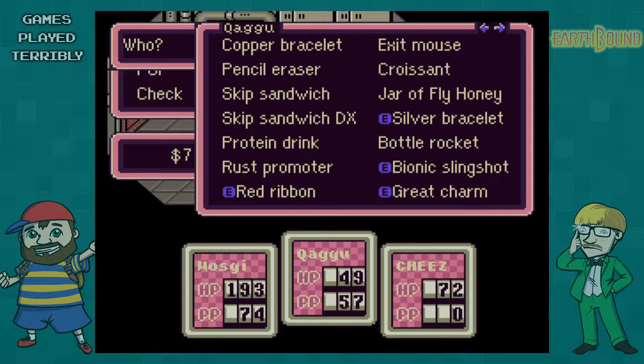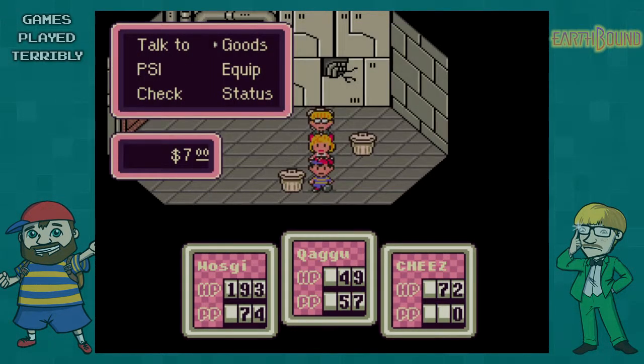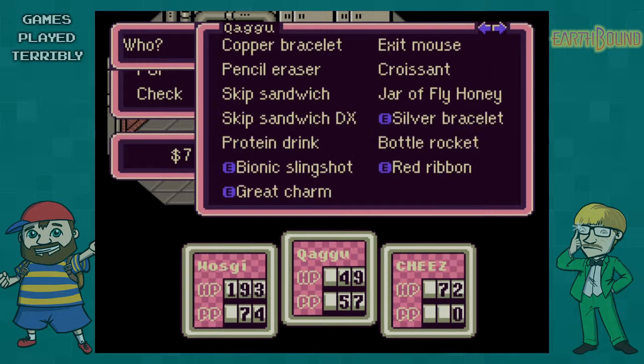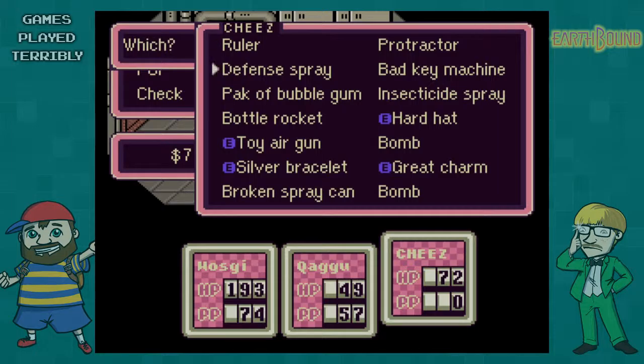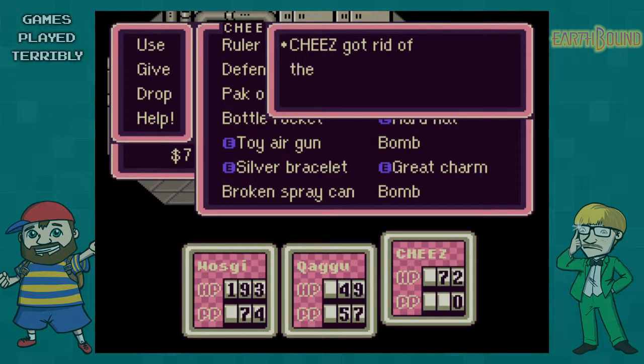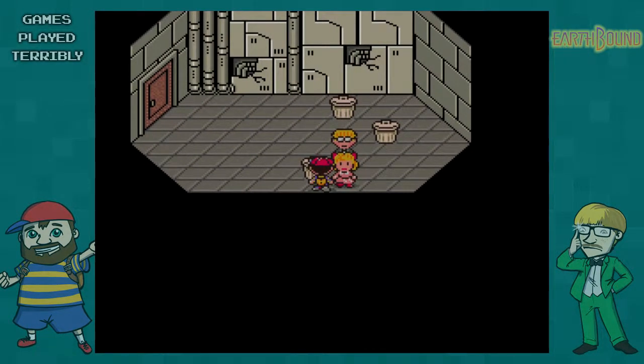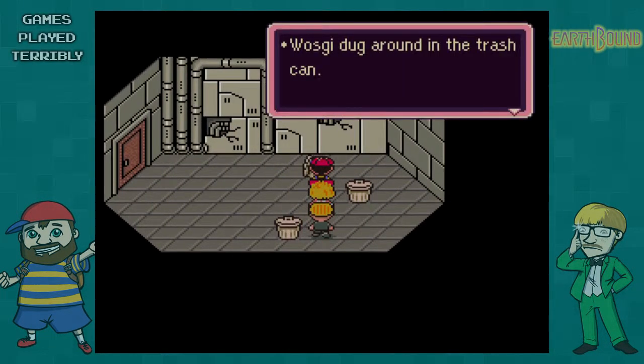Welcome back to Earthbound! So the sudden guts pill - let's get that sorted. I'd give the vital capsule, and get rid of the rust promoter because I don't think there's any robots in here. Go to Kagu's rust promoter, drop that, and give her the vital capsule so she can get some health.